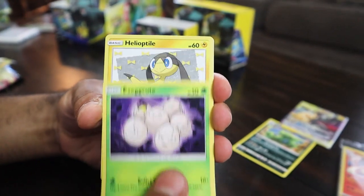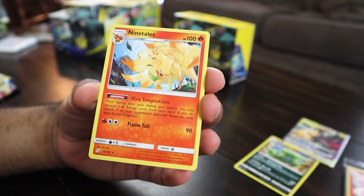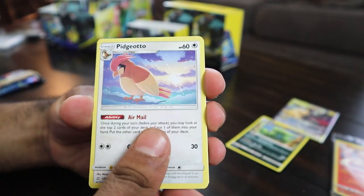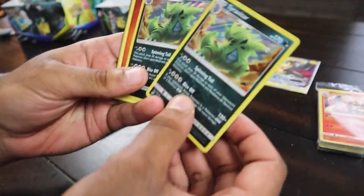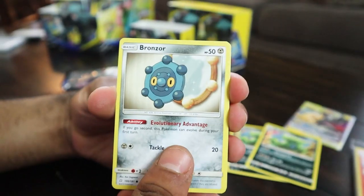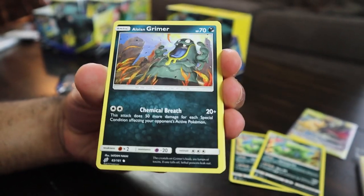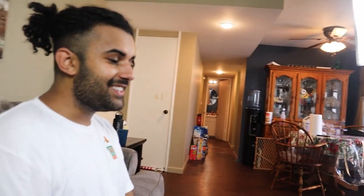We got the Venusaur pack — Executor, Helioptile, Meowth, Nidoran, Paris, Ninetales. Next up, Pancham, Ferroseed, Pidgeot, Charmander, Tentacool, and another Tyranitar — the King Reptars! Then Dratini, Tentacool, Ponyta, Grimer, Flaffy, and Ferroseed. These are so fun to open that the packs really are like a bonus.